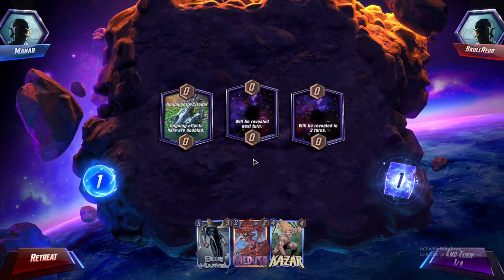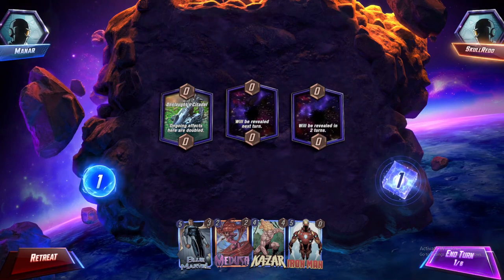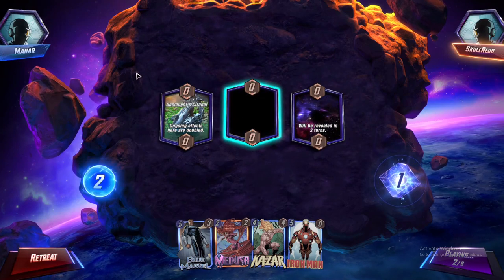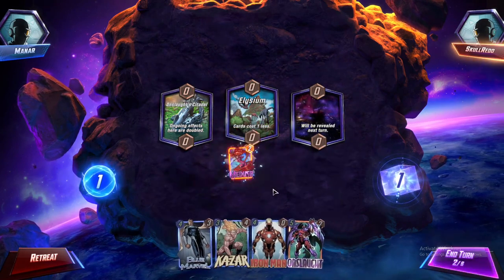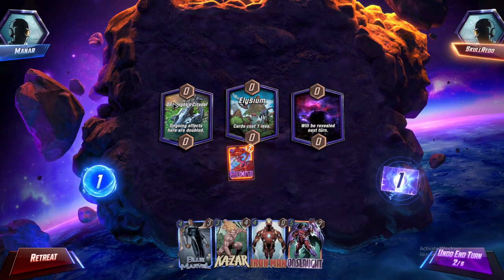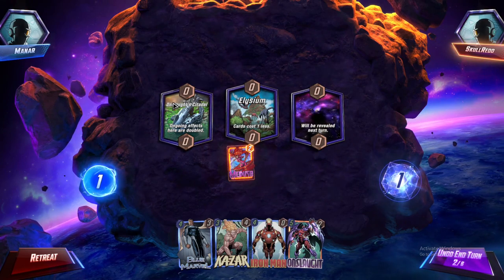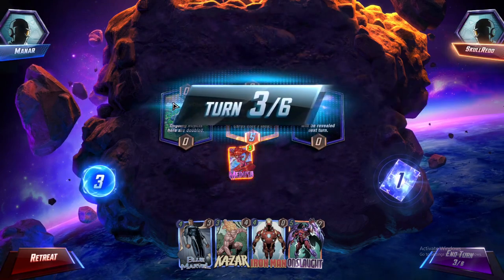Alright, another game! Let's try this out. Okay, this location doubles ongoing effects - which is crazy for me. My Blue Marvel, Kazar, and Iron Man can sit here to the left. We also got Elysium - that just made the game over. Take over center with Medusa, play left. Oh my god, look at what I have in my hand - we just take over the Onslaught Citadel because we have Onslaught in our hand!